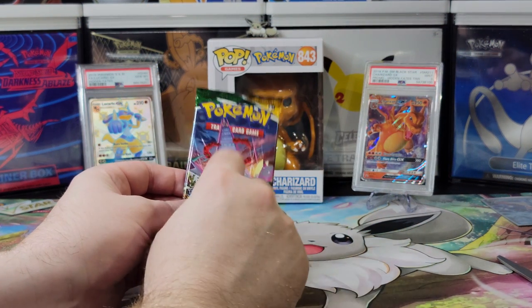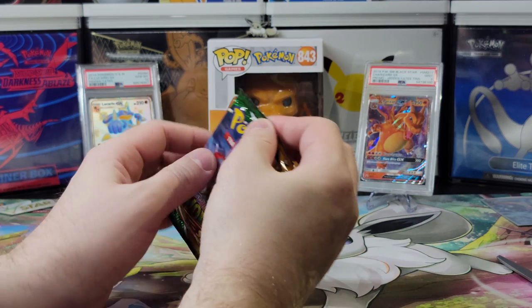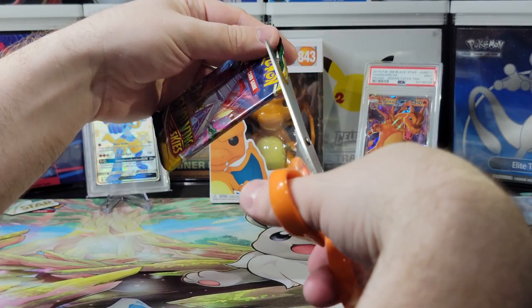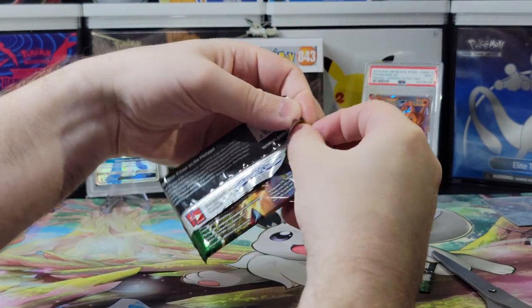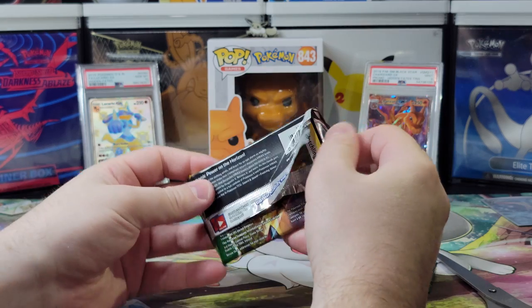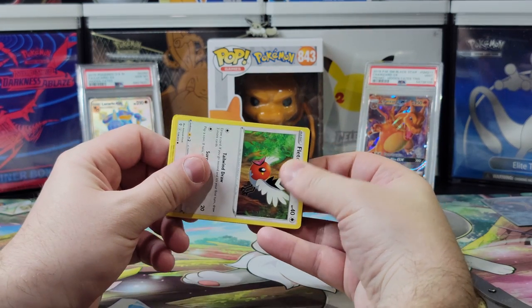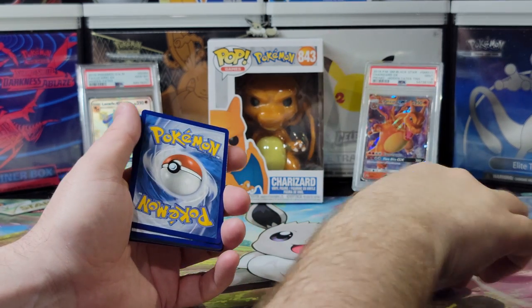All right, come on, Steel Dragon — this is the one with all the Eevees in it, right? I want an Umbreon! We're going for Umbreon. I keep making requests and nobody's listening. The Poké Gods must be mad. I don't know why they'd be mad — we keep buying these cards. Why would they be happy? We're not buying enough. My wallet didn't like that. It shivered in my pocket.